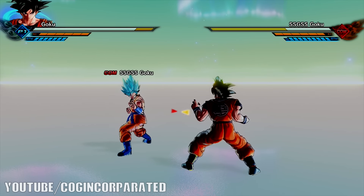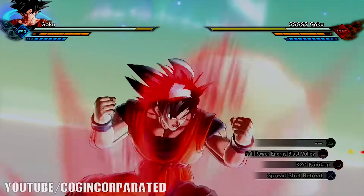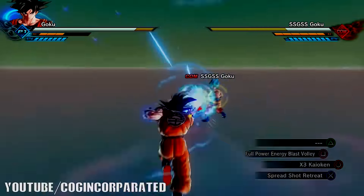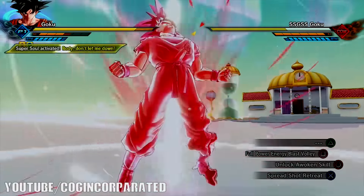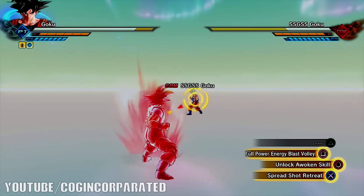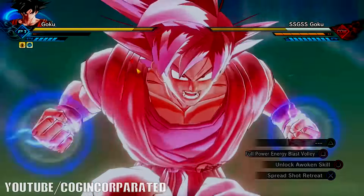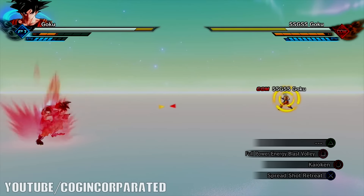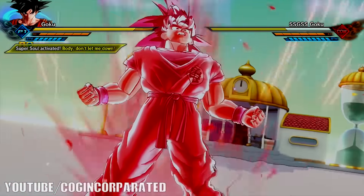We can go Times 20 Kaioken right off the bat - so that's Goku going into his Times 20 Kaioken ability and transformation. Let's go ahead and go Times 3 Kaioken - there's a cutscene with Times 3 and there's a cutscene with Times 20, which is pretty neat. Let's use another full energy blast volley so we're down to very few Ki resources. There we go with the regular Kaioken and now Times 20 Kaioken.